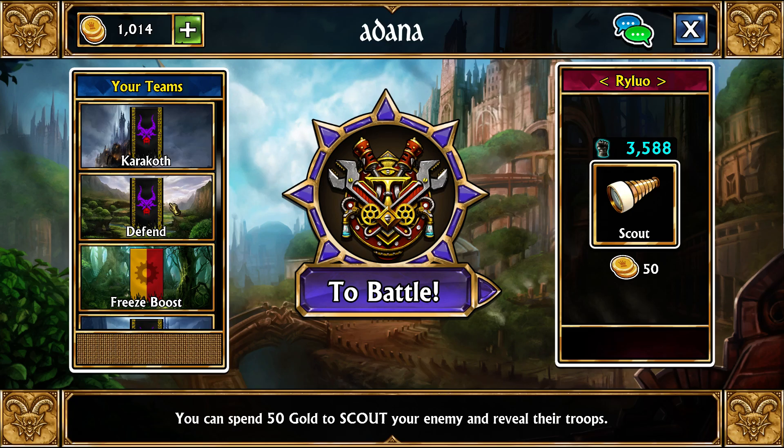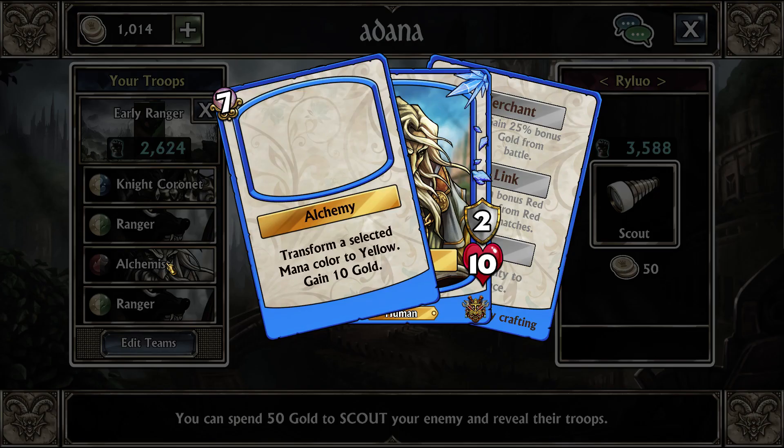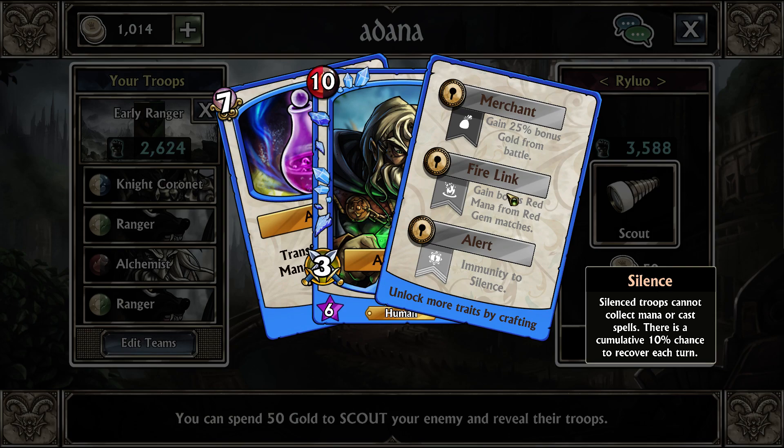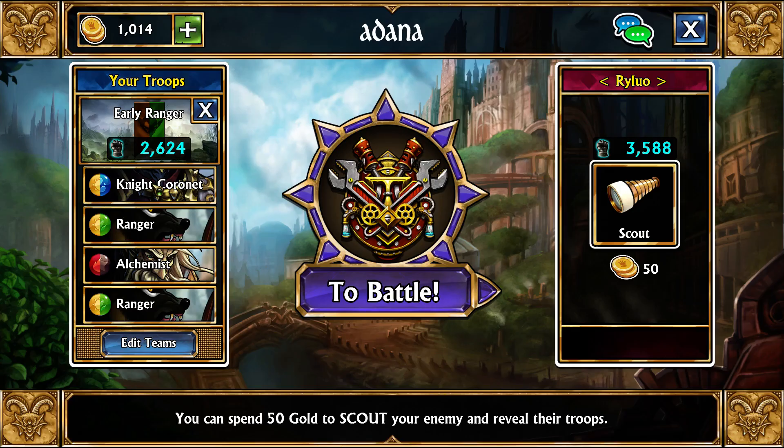Let's finally get into this team. For those playing early game, Rangers are pretty much everywhere. As far as I can tell, this is one of the cheapest good teams you can make around Ranger. We are running Knight Coronet, Ranger, Alchemist, Ranger on a brown-green banner. The optimal banner would be green-yellow, but the main reason I'm using brown-green is that we do not have Alchemist's second trait — we kind of need a plus-one on him.